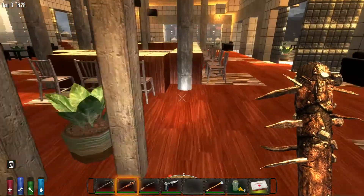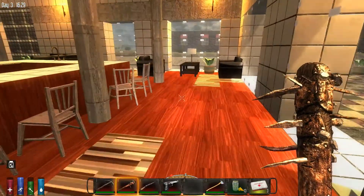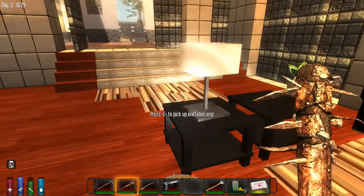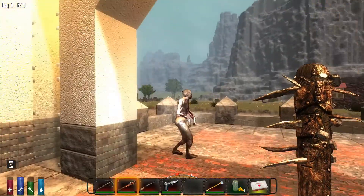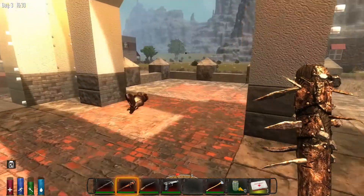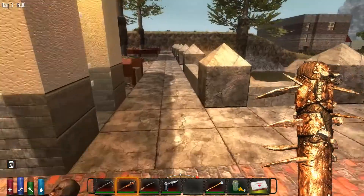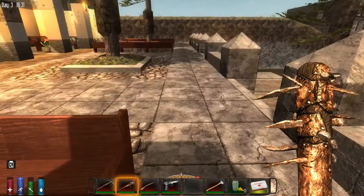I think this is a nice bar. You can sit out here at the bar area, drinking your stuff. Hey zombie, how you doing? And then just outside is the deck patio again — just a nice patio bench area.